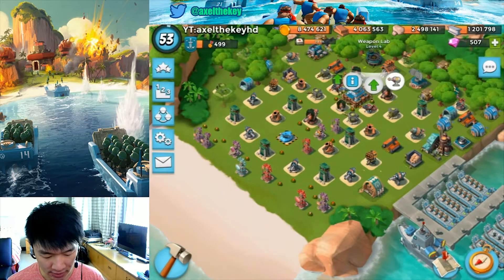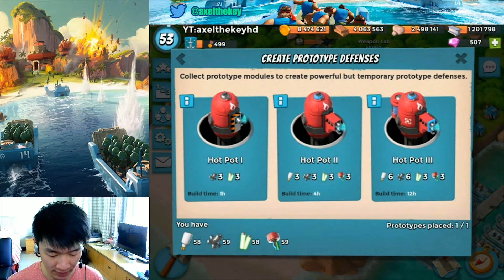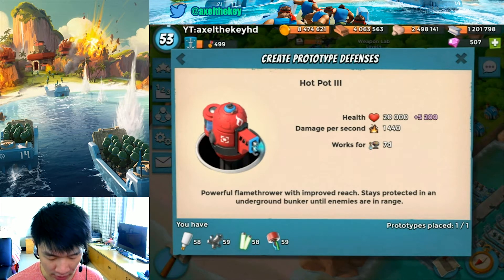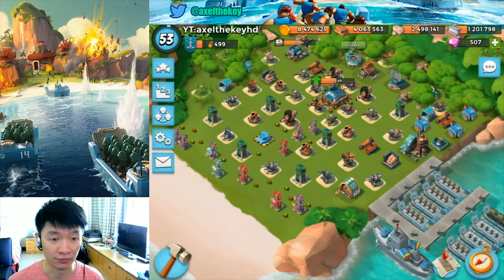The other one is the Hotpot, levels one, two, and three — like other protos, higher levels get more damage and health. It stays underground and then pops out when your troops get close enough or in range.